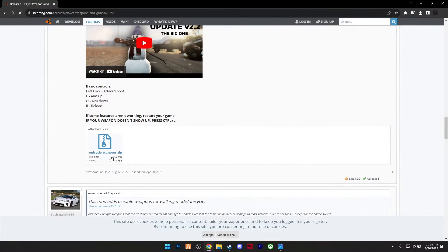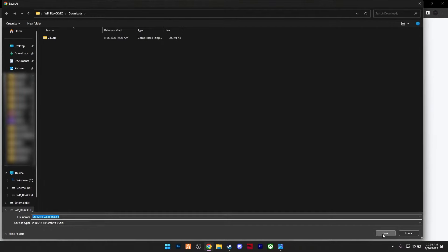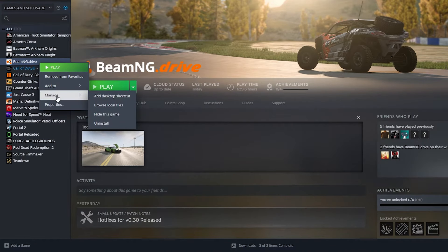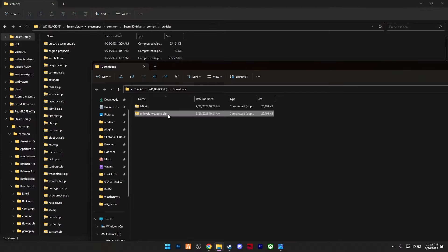In today's video I'll be showing you how to install a weapons mod in BeamNG Drive. This is a very fun mod to get and it's completely free. To install it, simply go to the link in the description, scroll down until you see the file, click on it, and it will download.